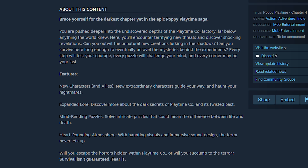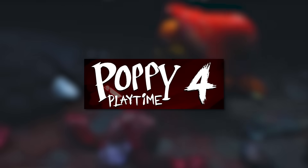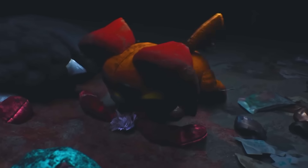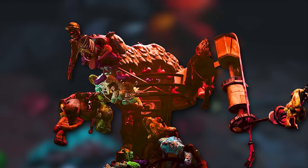I think it goes without saying that Baba Chops is or will be associated with death somehow. Even in the chapter's description, there is a mention of us — the player — not making it out alive, as well as the dark tone we keep seeing. All of these details related to death really make me think this could be the last chapter for Poppy Playtime — that's if we finally end up seeing the Prototype. Please, Mob Entertainment, show us the Prototype.